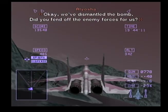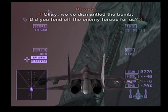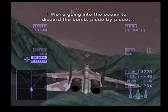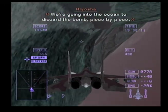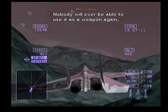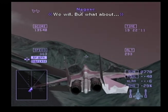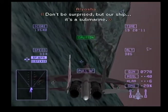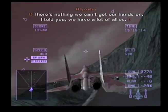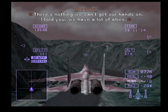We've dismantled the bomb. Did you fend off the enemy forces for us? For now. We're going into the ocean to discard the bomb piece by piece — nobody will ever be able to use it as a weapon again. Please protect us until we make it into the ocean. Our ship is a submarine — there's nothing we can't get our hands on. We have a lot of allies.